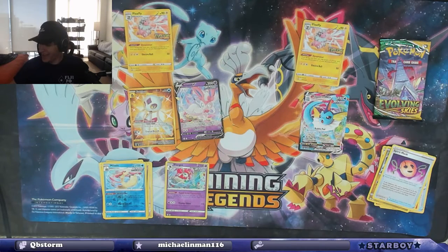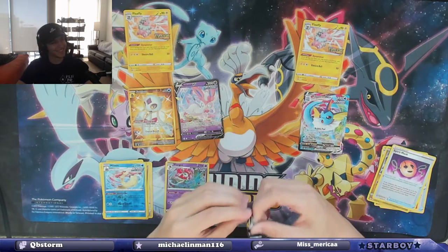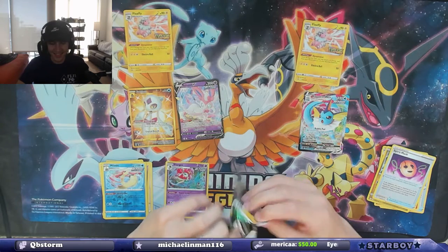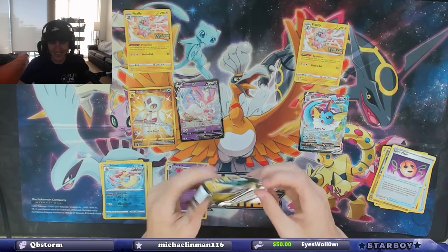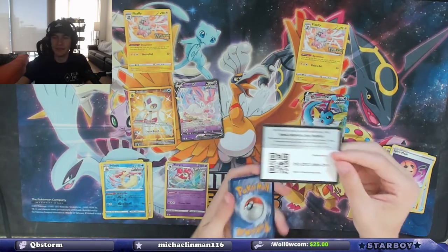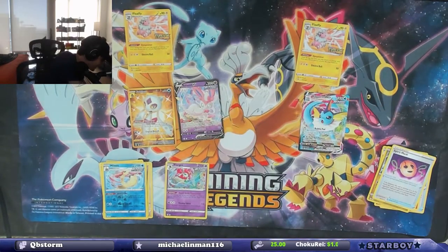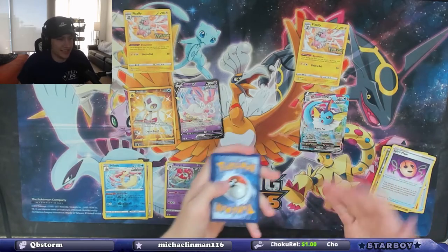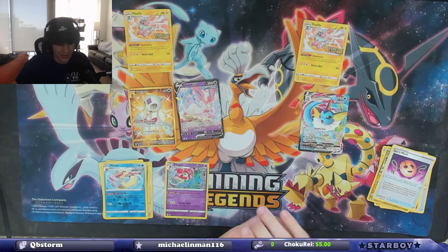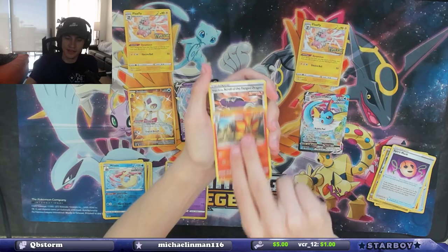Am I high right now? What's happening with these packs? I think this whole pack thing was an error — like the whole set. This is another green code card, but I don't know what that means anymore. I got all green code cards and still hit a Vaporeon VMAX. And you got all but two green and hit three. So it could be nothing, it could be something.